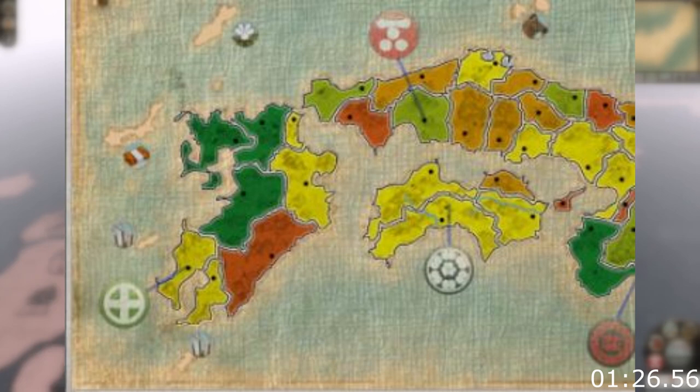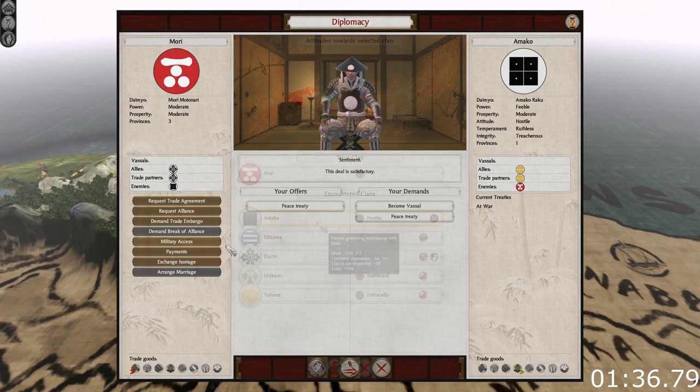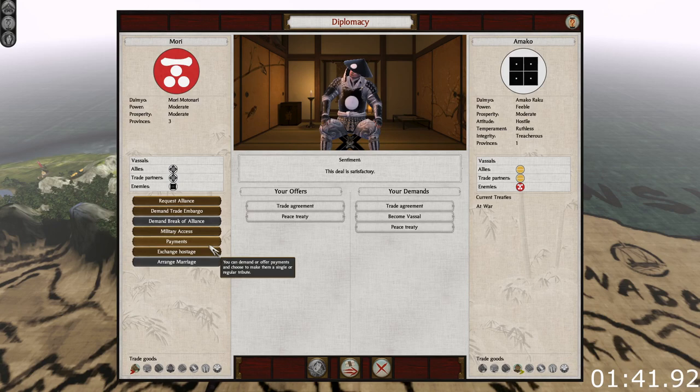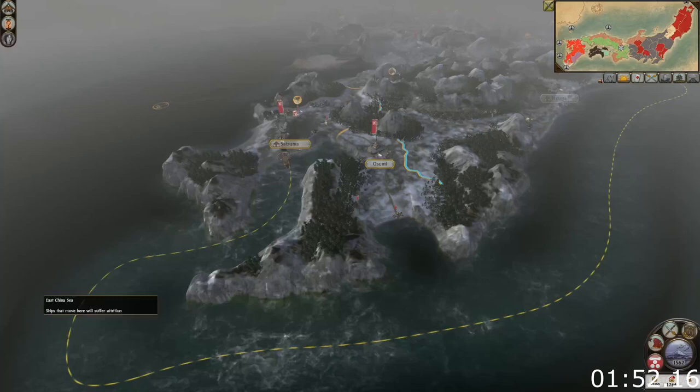You can take the Iwami and Izumo provinces from the Amako and then vassalize them through the diplomacy screen. Be wary that you don't get the option to vassalize them if you conquer Hoki. With this, you have secured a bit of territory from which you can launch your attack on the Kyushu lands. Don't forget to either ally or vassalize the Kikkawa so your eastern borders are secure.